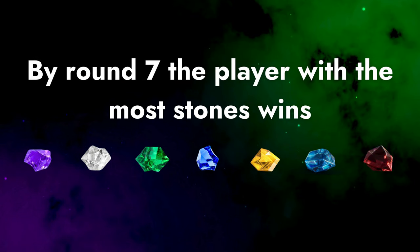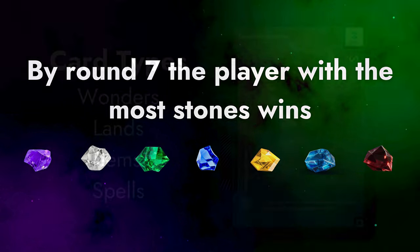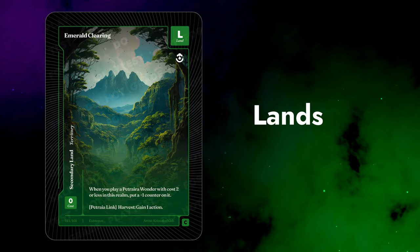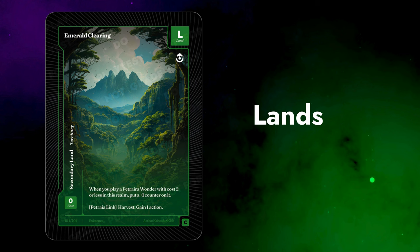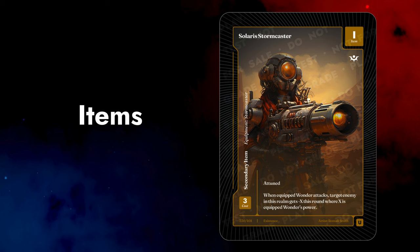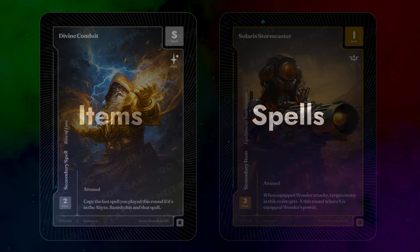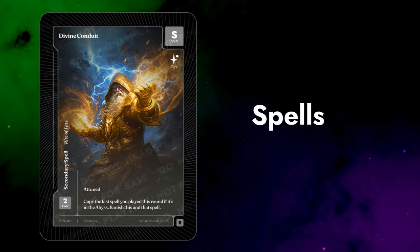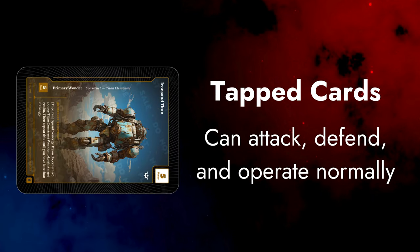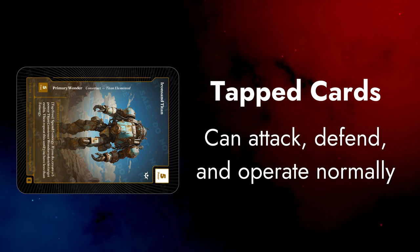At the end of round seven, the player with the most stones is the winner. Tiebreaking is based on who has the most total power of Wonders on the board. In addition to Wonders, there are also lands, items, and spells. Lands stay in a realm and can help you play cards by reducing their energy costs, giving you extra actions, and unlocking certain restricted cards called core cards. Items stay in a realm and have an ongoing effect — many items are equipment, which equip to a Wonder and boost its abilities. Spells have a one-time effect and are discarded. Some cards can tap to activate abilities, but there's no untap step. Abilities that require tapping are usually one-time use per game, and tapped cards can attack and defend and operate normally.